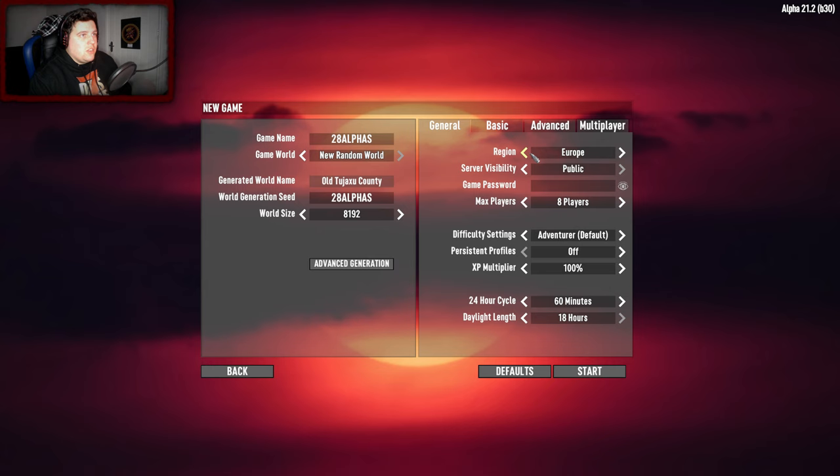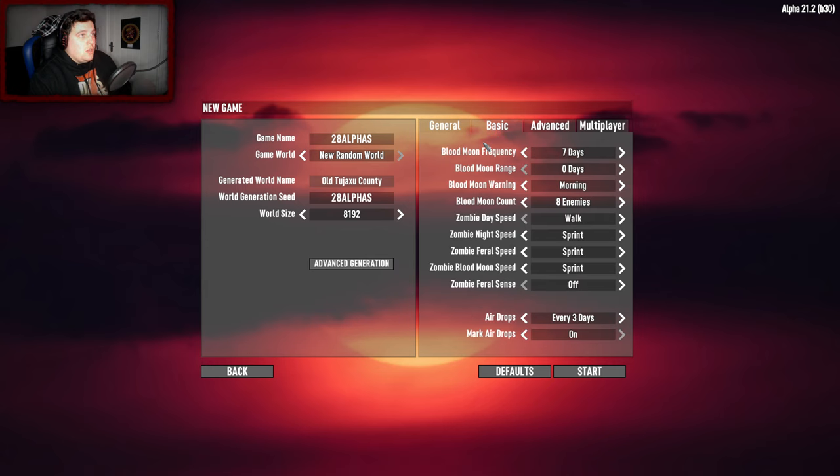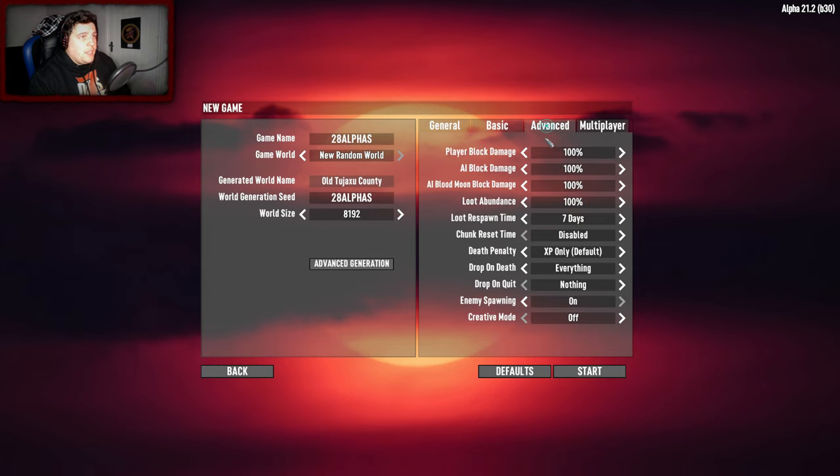We're going into a new game. I already have a world kind of not ready because I need to hit advanced generation, but we need to do this first. Blood moon frequency every seven days, sure. Blood moon range enemies we'll turn up to 10 and turn it up even more as the weeks progress. Airdrops mark - that seems fine. Death penalty: XP only.